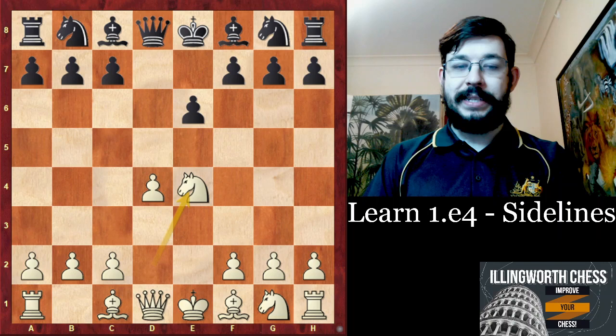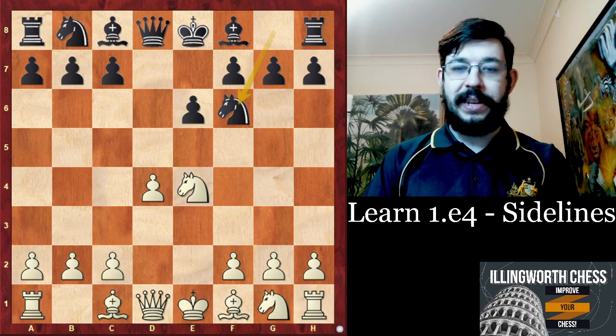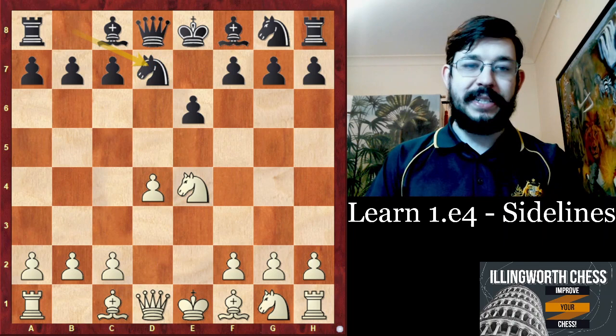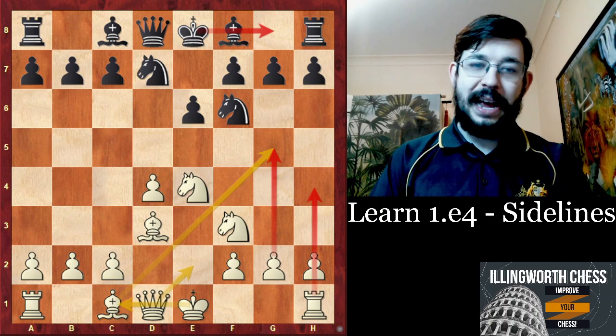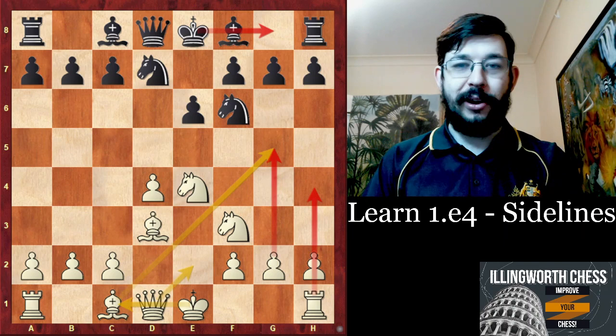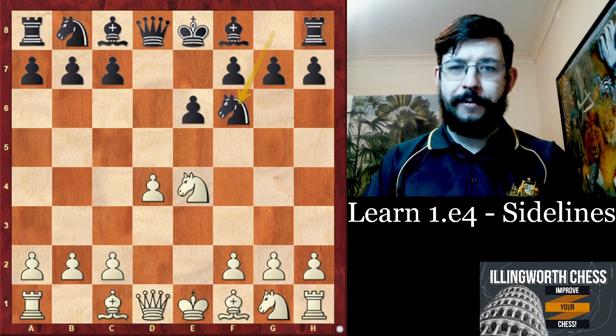In this position, what I've noticed is that most of my opponents when I play this in online Blitz and Bullet like to play the move Knight F6. It's definitely the most common move at the amateur level and at the online level. At the Grand Master level, you're going to see moves like Knight D7 with Bishop D3 more often — you can go for long castling and then when Black castles short, go for a nice kingside attack — but Knight F6 is the one you're probably going to face most often from my experience.